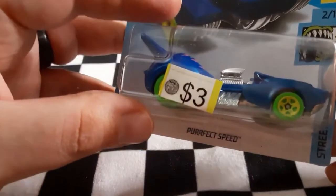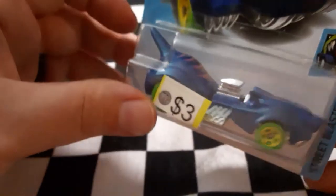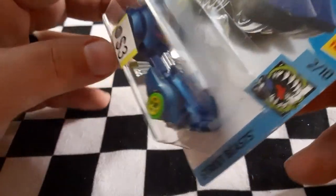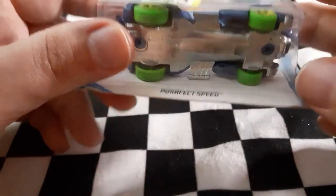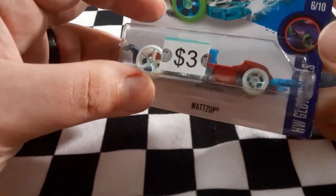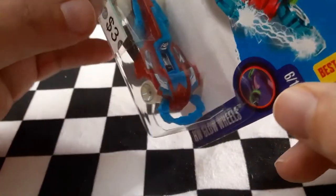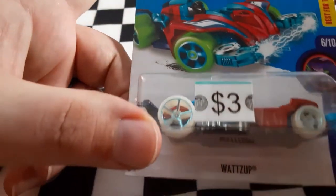Next up we have Perfect Speed, part of the Street Beast series — it is a cat ready to pounce on its prey down the track, with big green wheels that definitely stand out from the blue. That is Perfect Speed. Next up we have part of the HW Glow Wheels — Watts Up, with a nice little electric element on the front and a slender looking design.